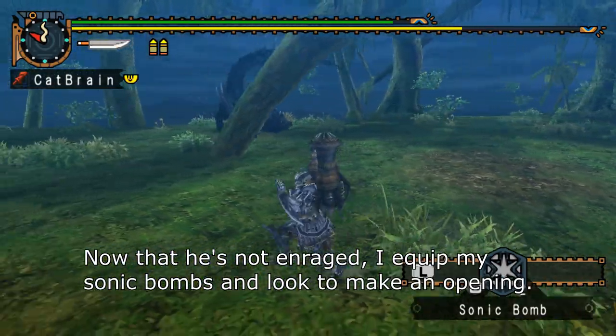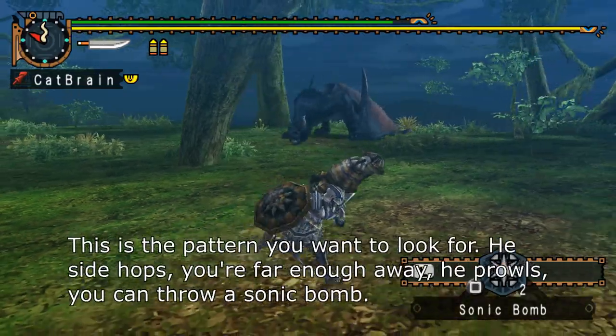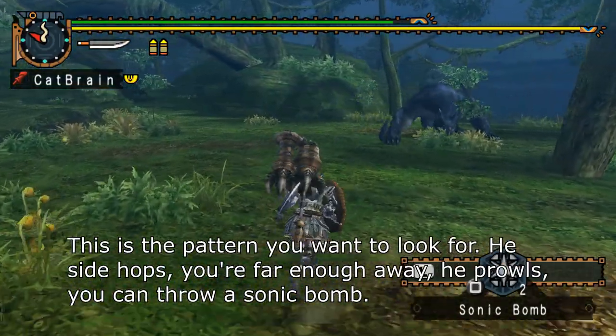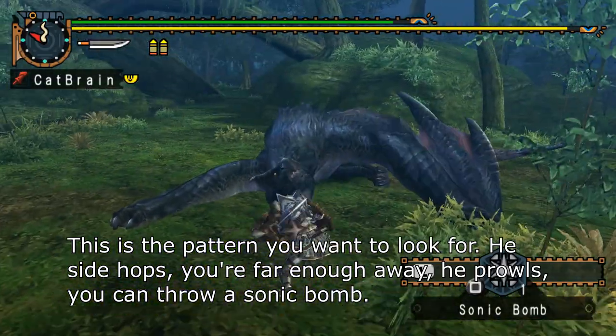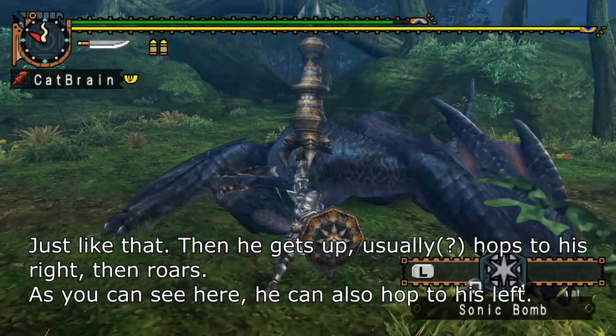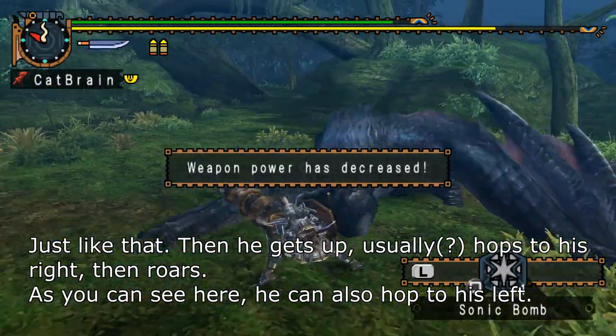Now that he's not enraged, I equip my Sonic Bombs and look to make an opening. This is the pattern you want to look for: he sidehops, you're far enough away, he Prowls, you throw a Sonic Bomb — just like that. Then he gets up, usually hops to his right, then roars. As you can see here, he can also hop to his left.